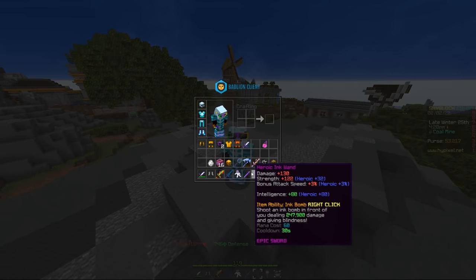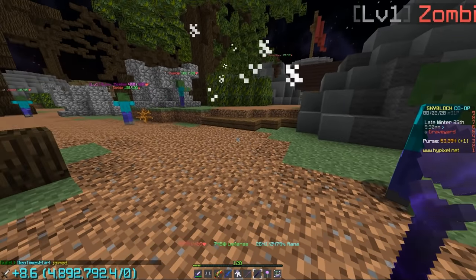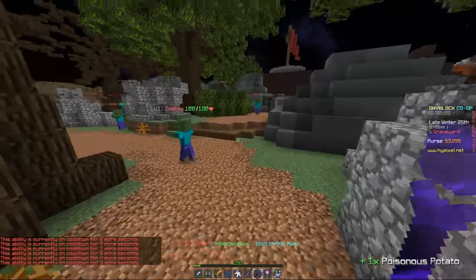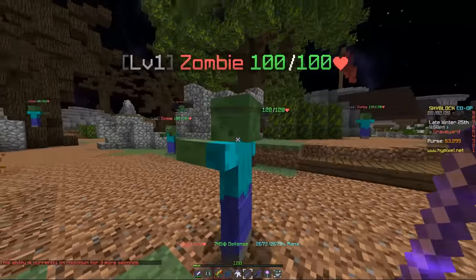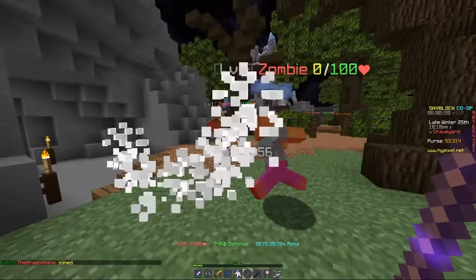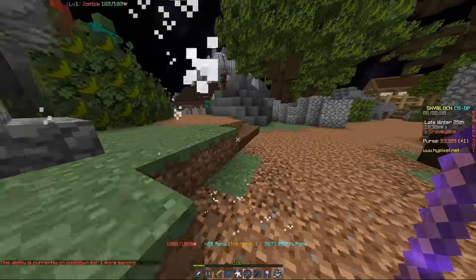I'm going to show you a damage comparison between the Ice Spray Wand and the Ink Wand real quick, and then show you the use this has over it. With the Ink Wand you can see we're dealing 743,700 damage — a very sizable number that one-shots the majority of mobs in the game, except Slayer bosses. But that cooldown gets pretty annoying in dungeon runs. The Ice Spray Wand does 249,000 damage but without the long cooldown, so you can use it pretty much whenever you want.